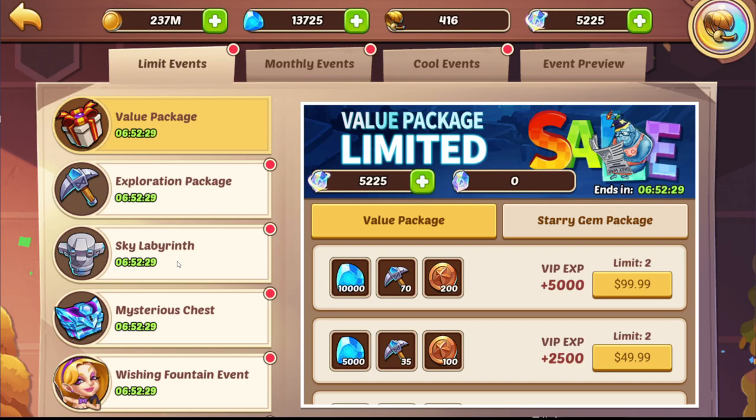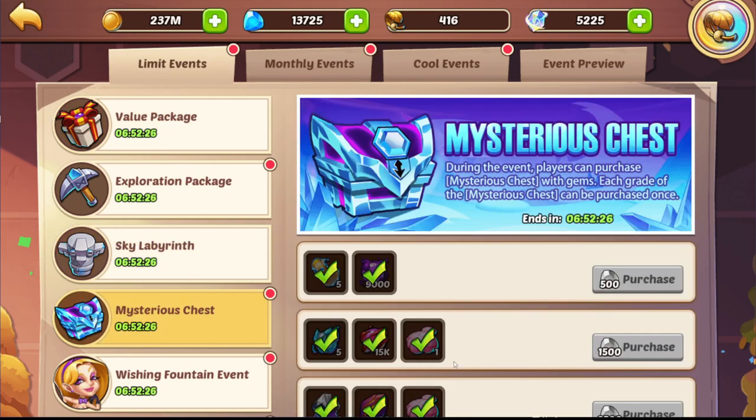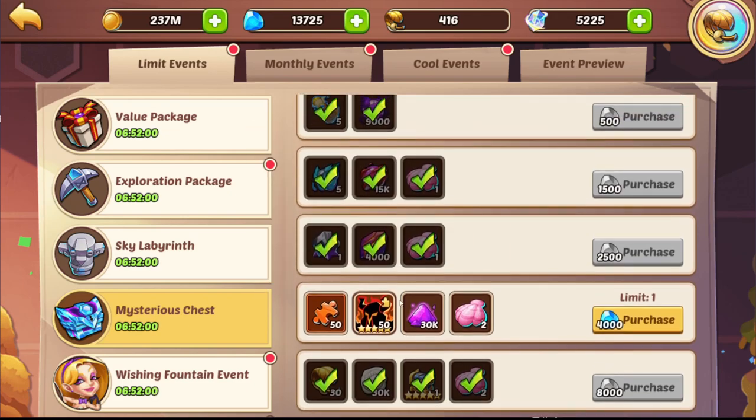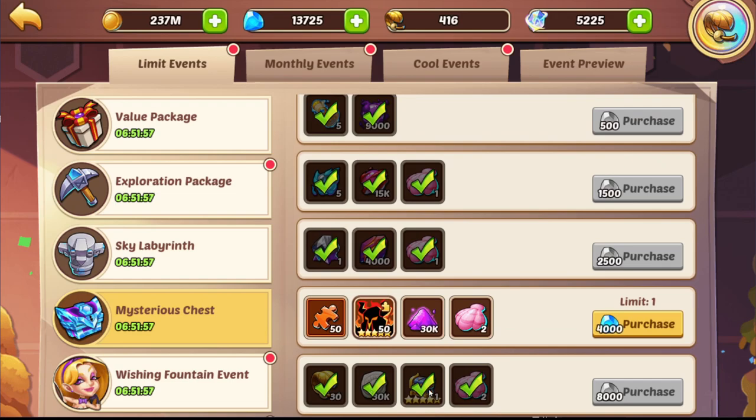Sky Labyrinth is up for another 6 hours 52 minutes. I went ahead and bought some of the Mysterious Chests on my main because I like the 30k dust, but on this account the orange artifact isn't really anything useful. We can use the monster materials since we're rocking our first monster. Profit orbs are here too. In general the first pack is pretty good — promotion stones, heroic scrolls, guild coins, and a chest with copies, so the last one is still quite nice.